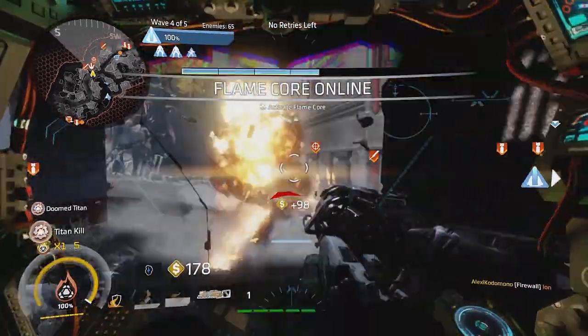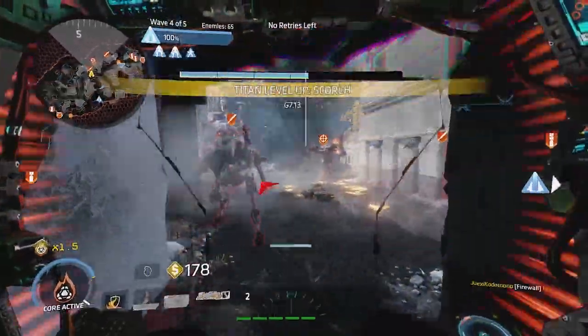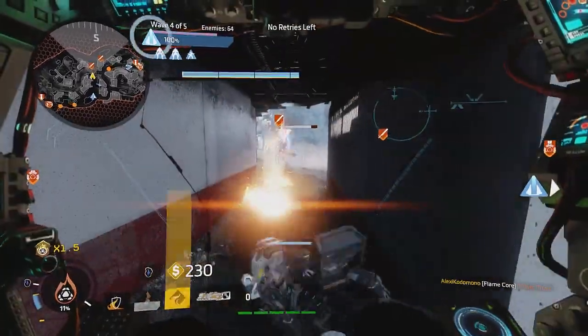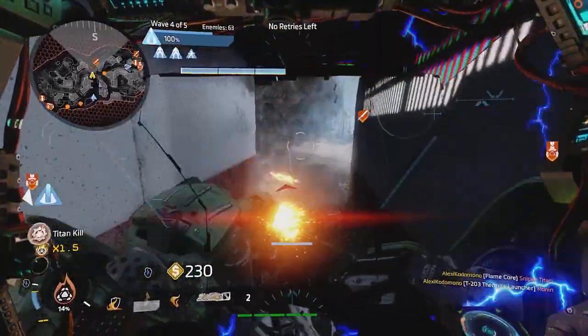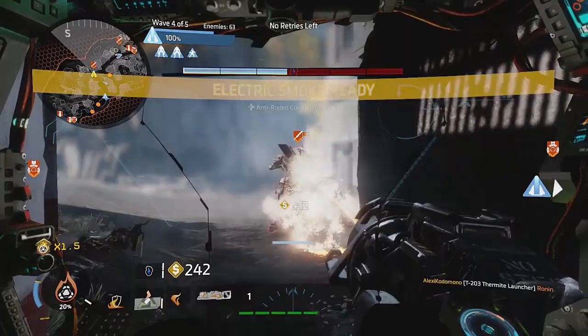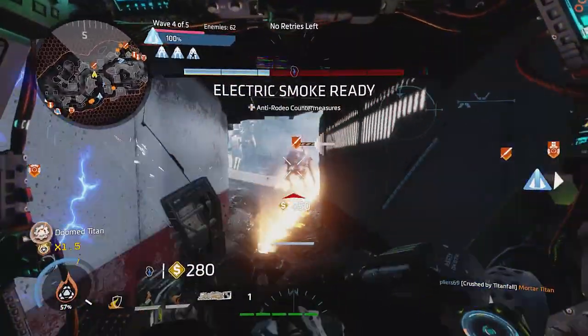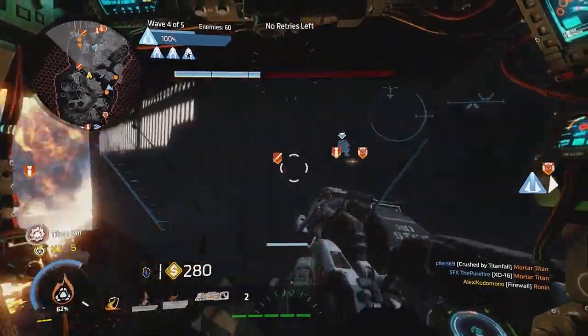Scorch works well with the damage-over-time game and can wipe out enemy units incredibly fast. Tempered Plating can also be used to get in closer to use the flame shield. With Overcore and Aegis upgrades that increase the amount of flamecore earned, Scorch can unleash his flamecore ability with incredible frequency.